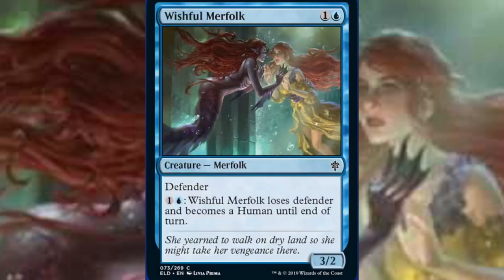We are going to start out with Wishful Merfolk. Wishful Merfolk is one blue, one colorless for a 3/2 defender. So for two mana, you're getting something similar to Moat Piranhas when you look at the defender aspect. For a white and a colorless, Wishful Merfolk loses defender and becomes a human until end of turn. That's funky. Most cards that lose defender don't really turn into another creature type — they usually just lose defender, maybe get something like first strike.